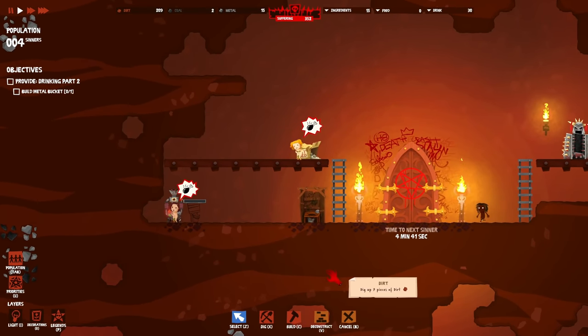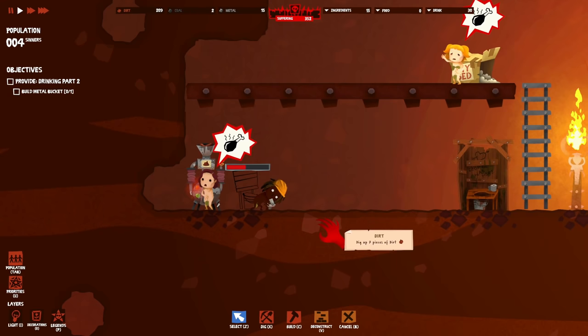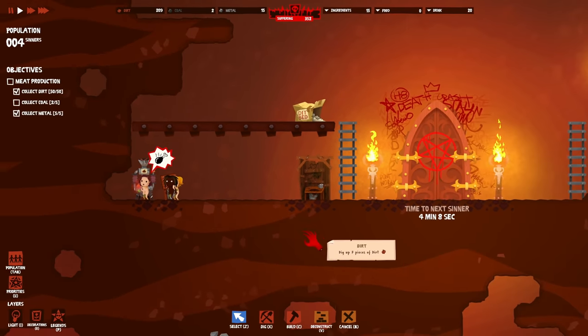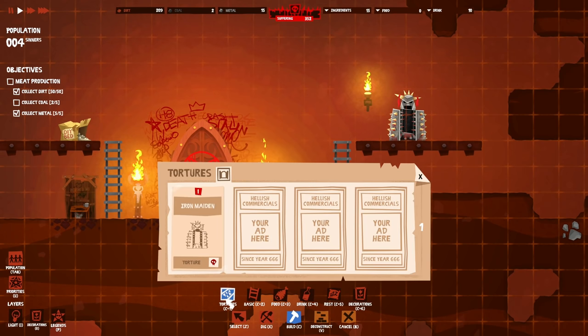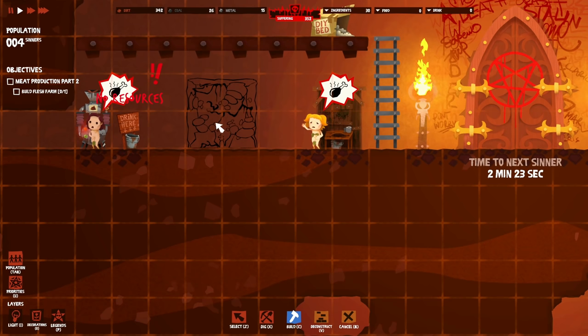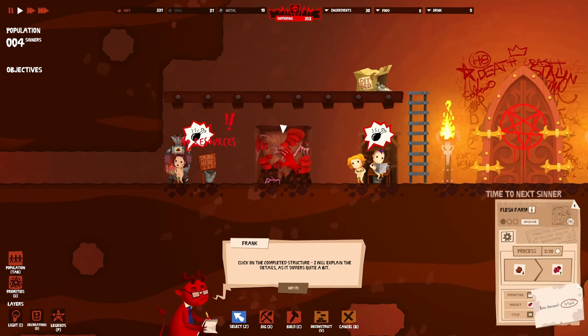Now everybody's hungry so we need food and water. They have to use the bathroom but then they willingly go get tortured to generate suffering - super weird! For food, ingredients are provided by a flesh farm - a production category structure. Collect resources to build it. Five coal needed. The flesh farm looks really nasty but here it is - one flesh farm coming up!